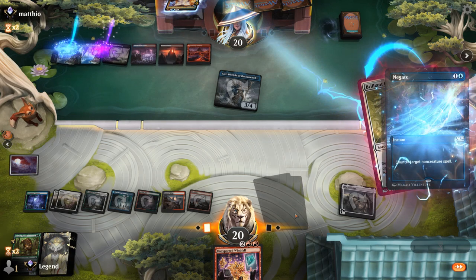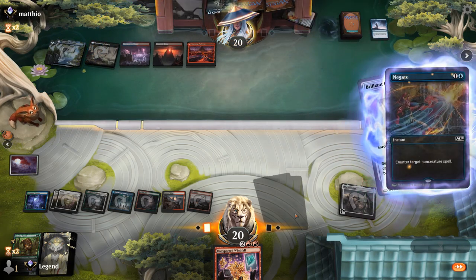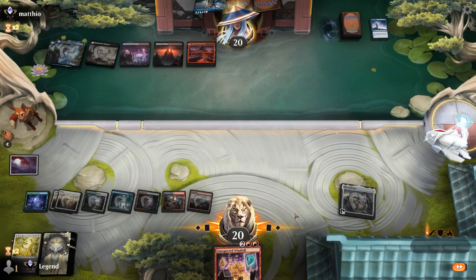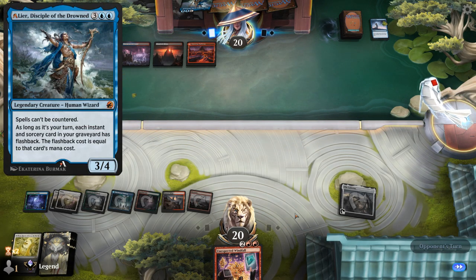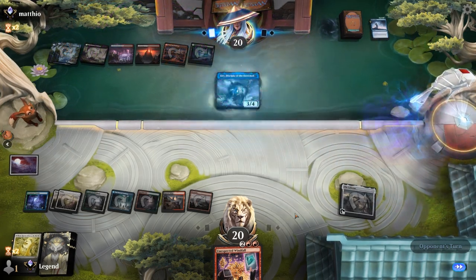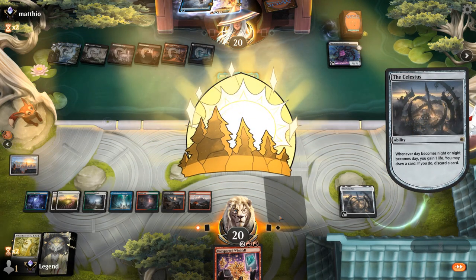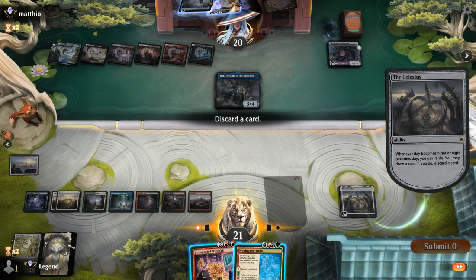Unless they've got a bounce spell to bounce their own Lier — which they do. The old Fading Hope trick. That's something they tried to address with the Alchemy version of Lier. So we're still down to Unexpected Windfall, which can maybe dig towards another Skytortle or Restoration. Celestus finds Waking the Trolls — not bad.